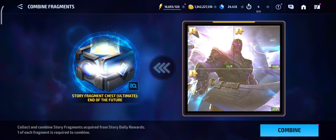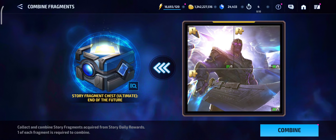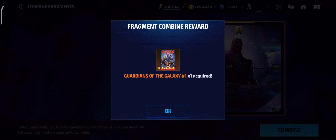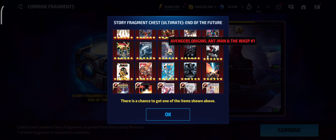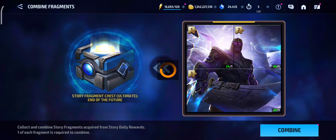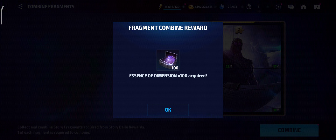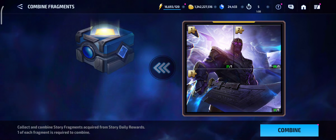First one: a combine mythic card — not bad. Second one we got a legendary card. We should be getting ultimate fragments, not normal fragments. I'd love some premium cards. Another mythic — okay, that's not bad. TCP! EOD — that's nice. Another TCP — pretty good.